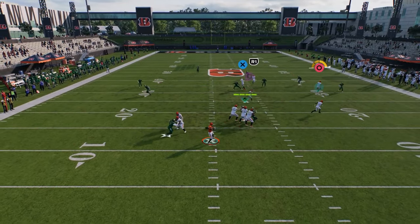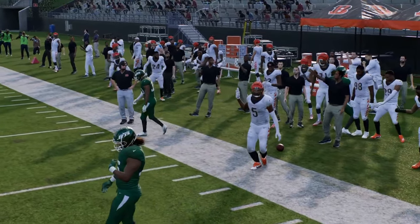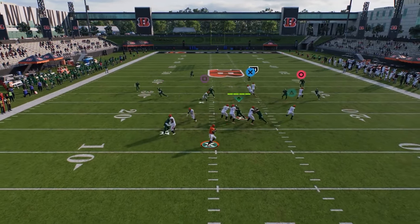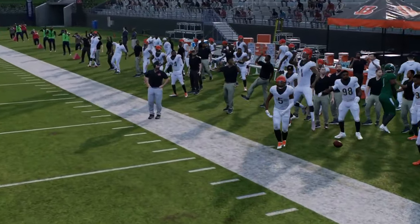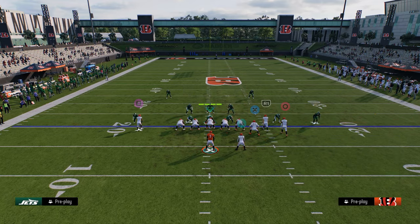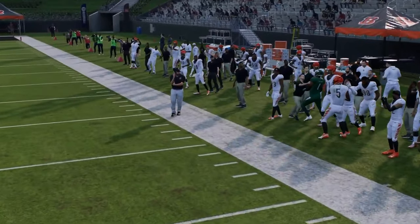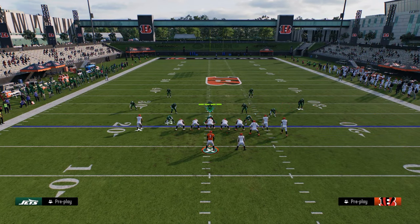I'm going to try to kind of force it in here against this coverage. You can see how I can throw this basically up and to the right against a curl flat. Then let's say they decide to play hard flat coverage — the window is even more open when they play that. You'll notice the outside corner out there is just not playing it, giving it up again and again. Against base press, they're going to have to switch stick to go defend the corner.